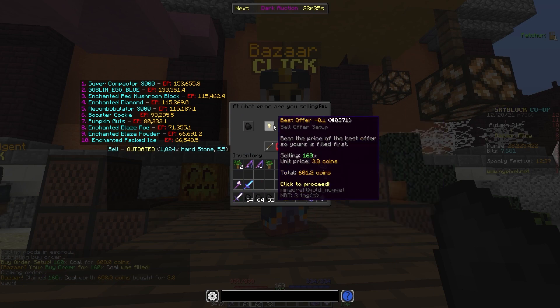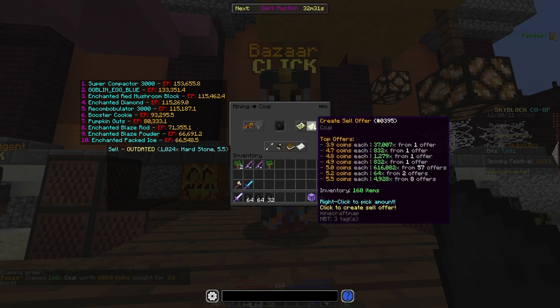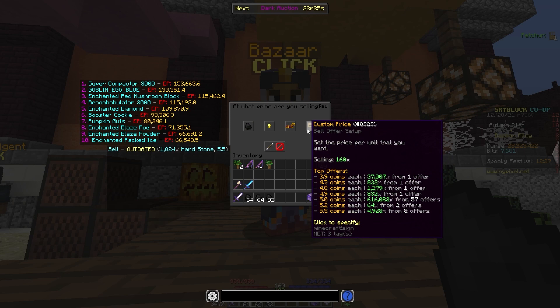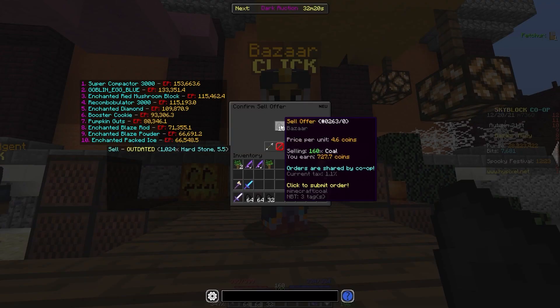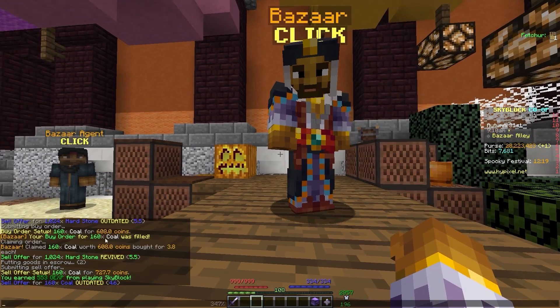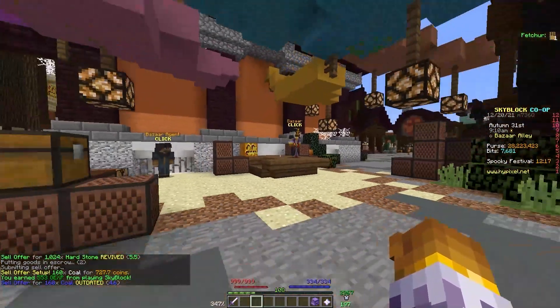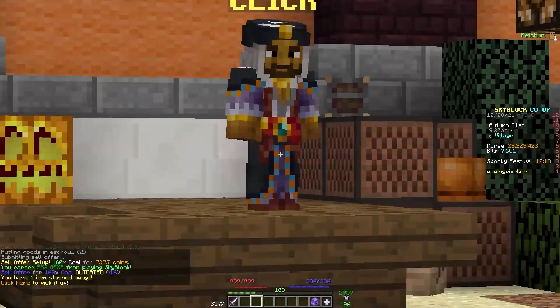Then we just go back and we're going to resell. Looking at that, we can probably go for 4.6 coins instead, because that 3.9 underpriced offer will fill with only one offer, and then people will go back to 4.6 coins per Coal. And that's 772 coins, which I got from 600 coins of Coal originally — a pretty good profit from just that Coal.